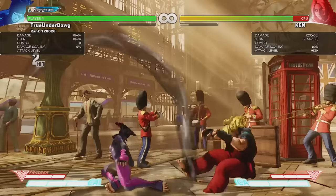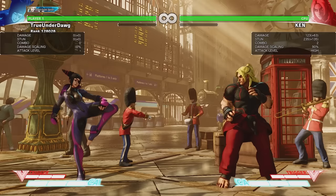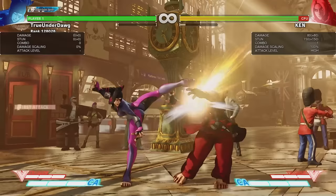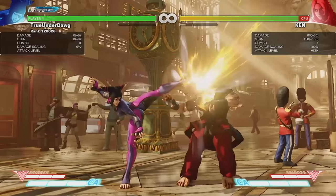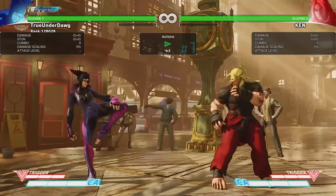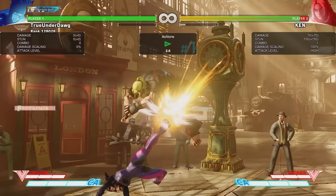Crouching medium punch has very good range and cancels into a lot of moves that are essential for ending combos. Not to mention it's also safe on block, so it's honestly one of Juri's best normals. Next we have heavy punch. Standing heavy punch has great range and does good damage as well. However, it will whiff on crouching opponents, so keep that in mind. You can't just throw it out willy-nilly. It's essential for extending combos with Juri, because it has very good hit stun.